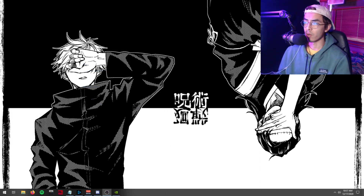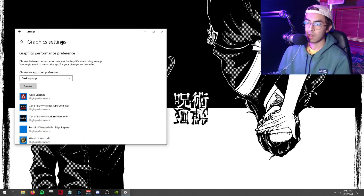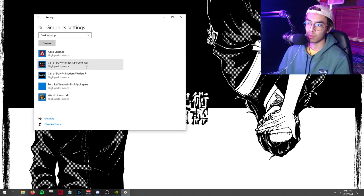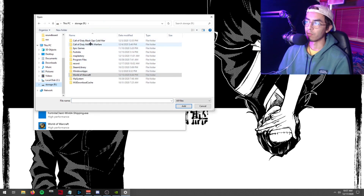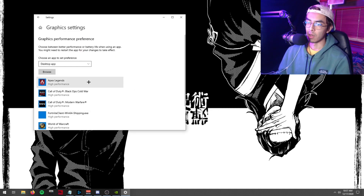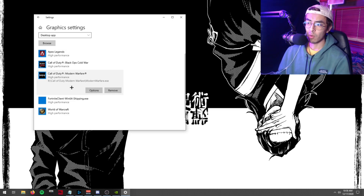Go to Display Settings, scroll down to Graphics Settings, and note you'll need to be on the latest version of Windows for this. Click Browse and navigate to where Modern Warfare is installed — select the application itself, not the launcher — and click Add. Remember, Warzone runs through Modern Warfare, not the Cold War launcher, so you're looking for the Modern Warfare executable.